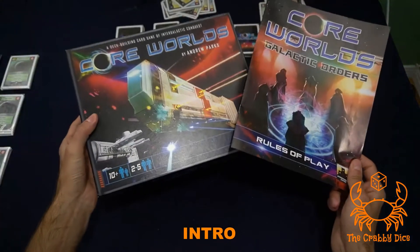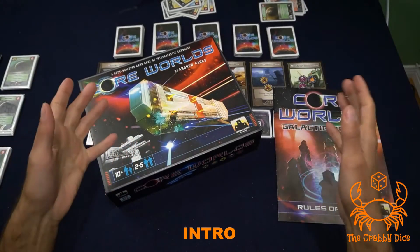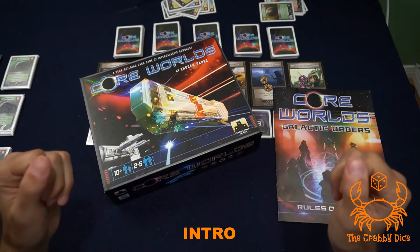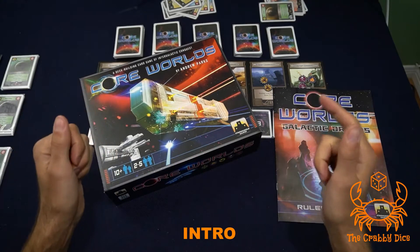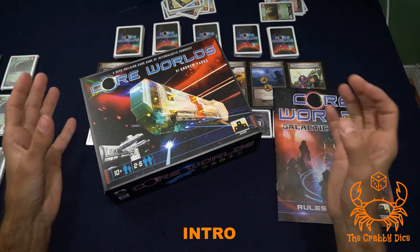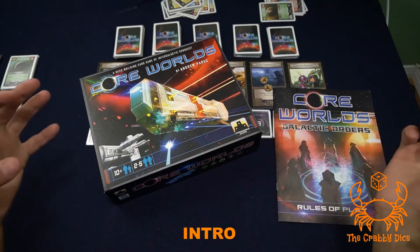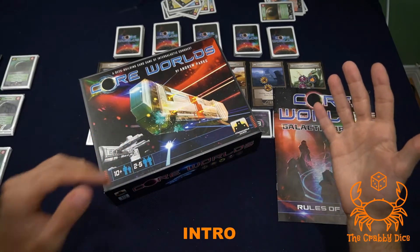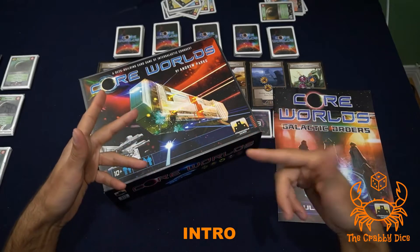Welcome back to the Krabby Dice. Today we're going to do the playthrough for Core Worlds with the Galactic Orders expansion. Click the link below for the setup and rules video if you don't know how to play. Please like, subscribe, and comment on my videos. The theme of this game is early empires on the fringes of the universe trying to make your way into the middle where the core worlds reside, invading tons of worlds and increasing military strength. It's a pretty standard deck builder.